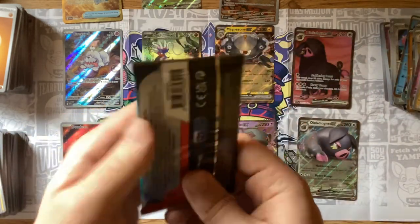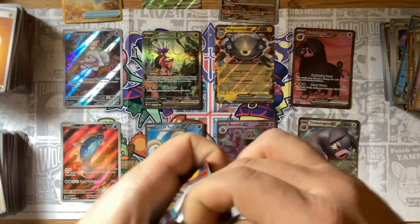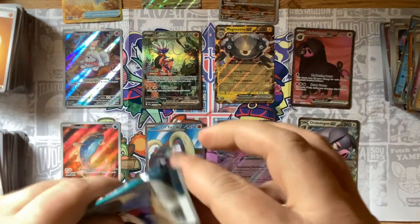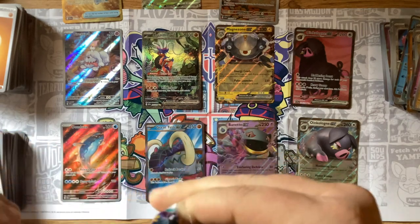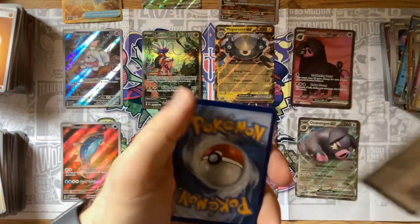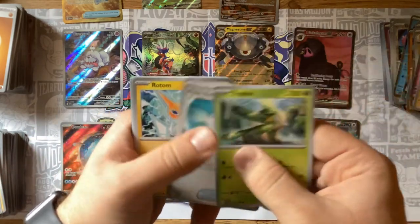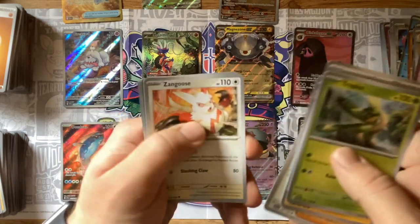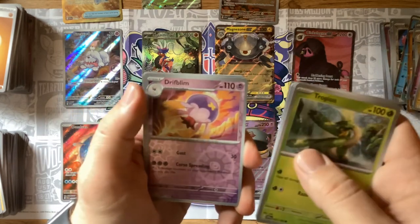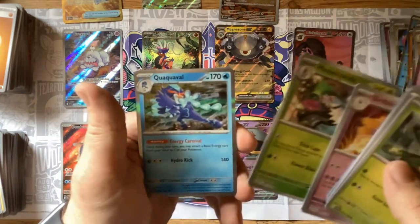Can we have some last-pack magic? Can we just get one more big card added to the pile? Moment of truth. Last pack — Leaf energy. We've got Tropius, Pokeball, Rotom Phone, Palpad, Iron Thorns, Team Star Grunt, Zangoose, Drifblim, come on can we have some last-pack luck — Masquerain, and Quaquaval. Awesome.